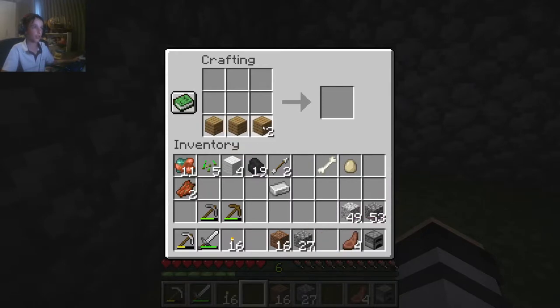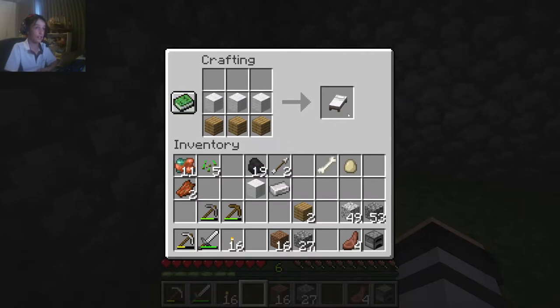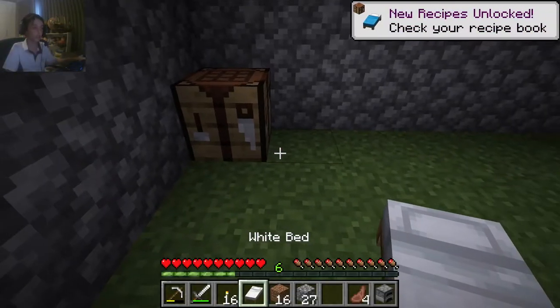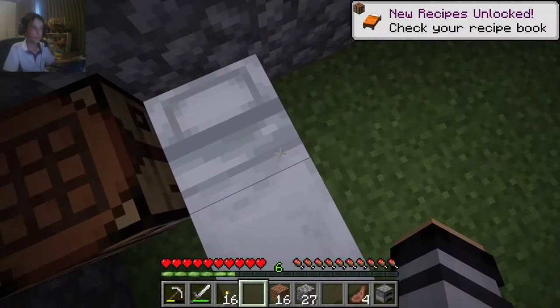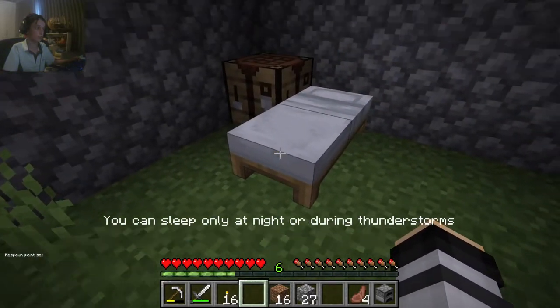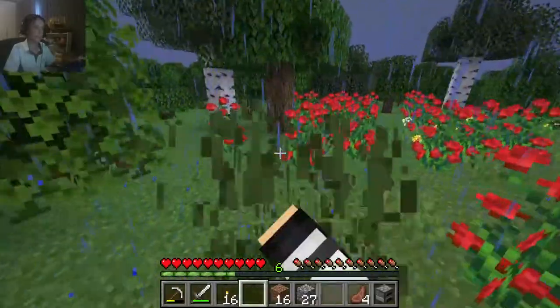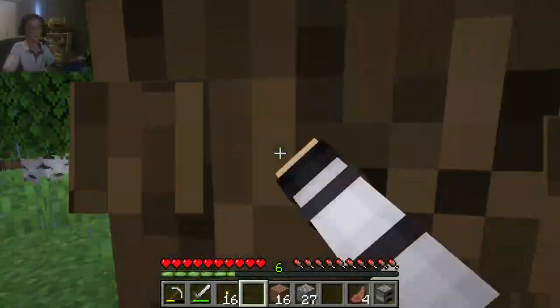You need three pieces of wood. You're going to want to kill some sheep to get wool. There — I made a bed. Place that bed down and right-click on it to set your spawn point. Now I need to get some more wood to make a door.